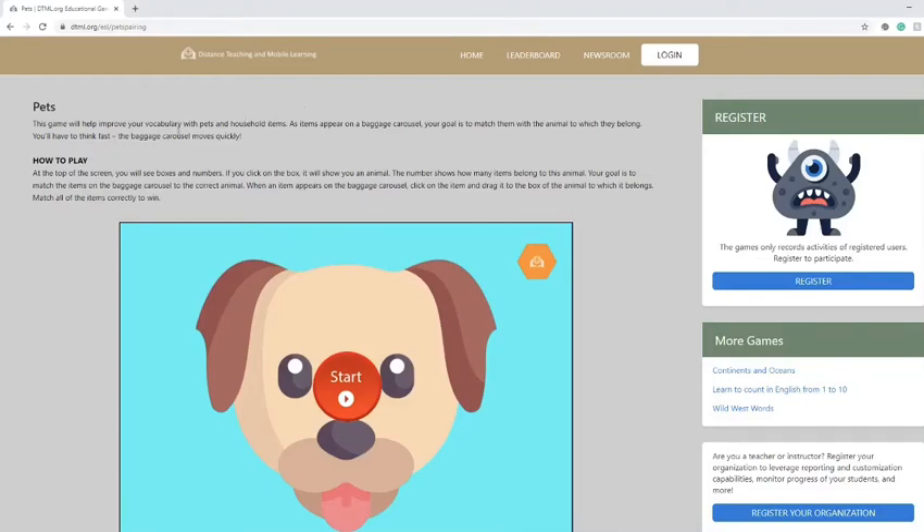This game is called Pets. It will help improve your vocabulary with pets and household items. As items appear on the baggage carousel, your goal is to match them with the animal to which they belong.